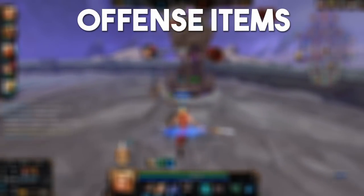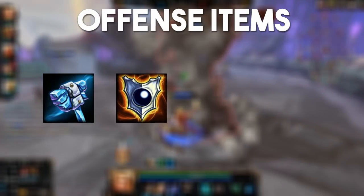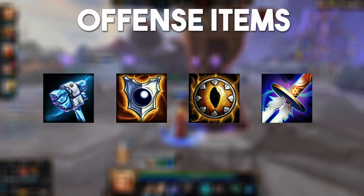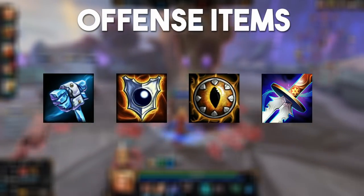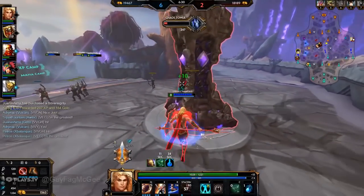You can also pick up some offensive options such as Frostbound Hammer, Void Shield, Shifter's Shield, etc. But limit yourself to one of these at the maximum, as you need to be very tanky for team fighting in conquest. I'd say 4 defense items is the bare minimum for most games.